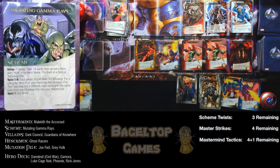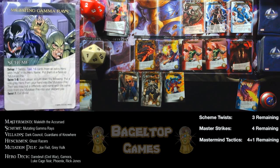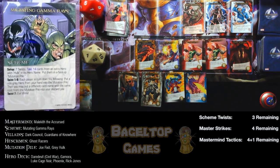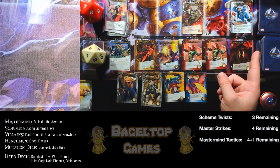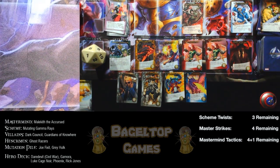Left plays gray cards for one and two, then Rick Jones for three attack — doesn't have five villains so no transform. Lockheed gives two more attack for seven total. That's enough to fight Angela. Fight effect is Fateful Resurrection: reveal top villain deck card — if it's a Master Strike or Scheme Twist she comes back. Revealed card is a villain, so she does not come back. Awesome — Angela is KO'd.